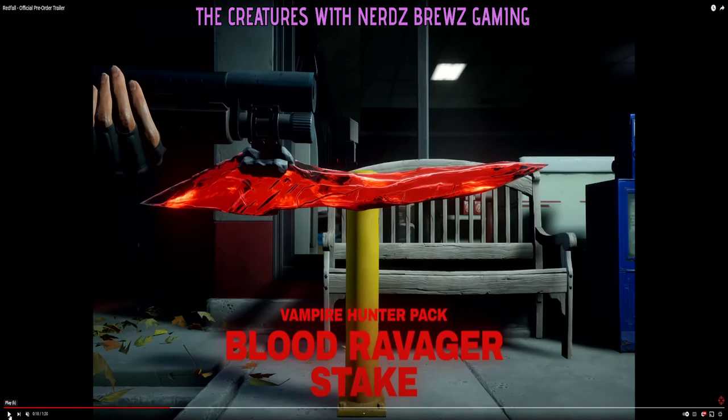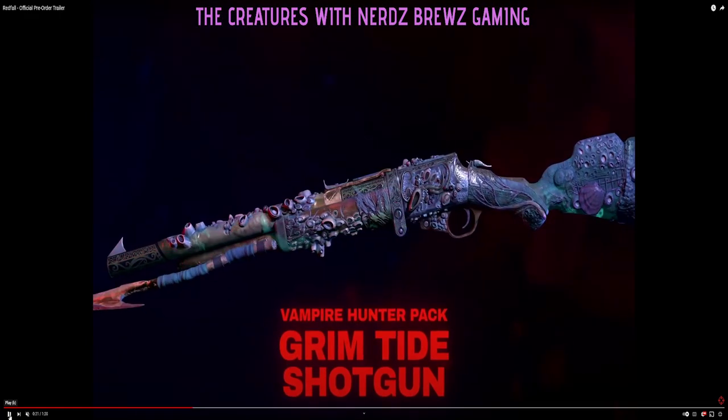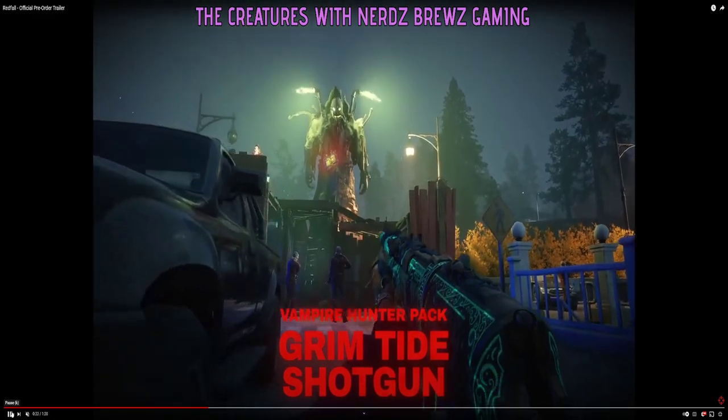Blood Ravager — that looks cool. And Grimtide shotgun — that one looks really cool. Is that an automatic shotgun? Is it one-shot reload? Did it have a pump action on it? I don't see a pump action. Everything's frozen. So does it pop open and you load it one shot? Or does it shoot a spear? Hmm, that's interesting.